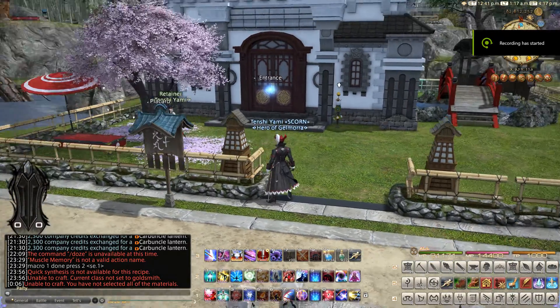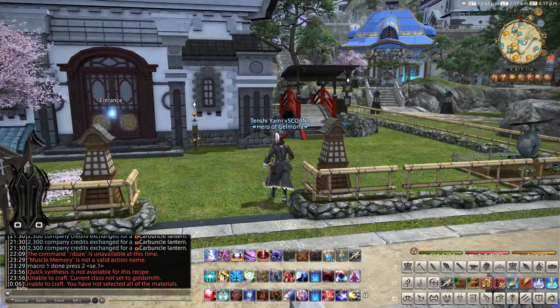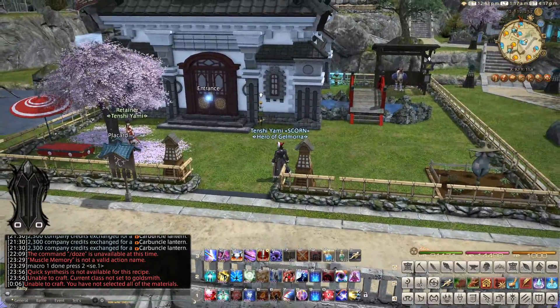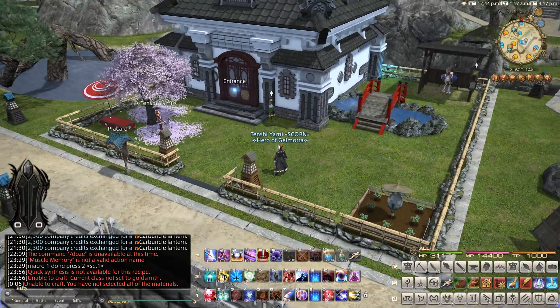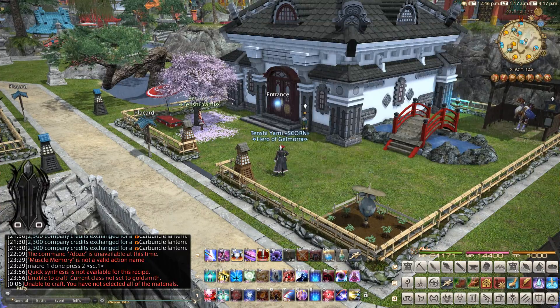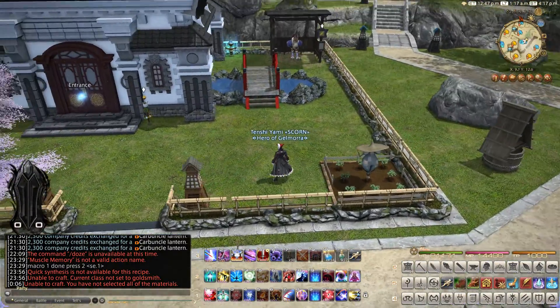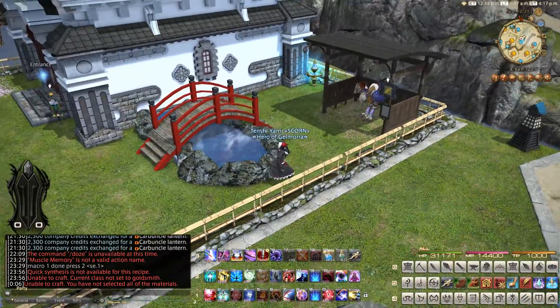All right guys, I just wanted to make a quick video showing off the FC house that I've been working on out of a lot of boredom. As you can see on the outside, I'm in Shirogane, Ward 2, Plot 35, and you've got your patch and a little pond with a bridge going across — very Asian-themed.